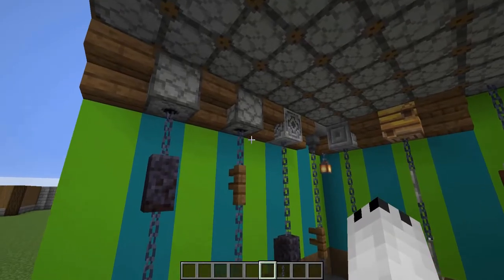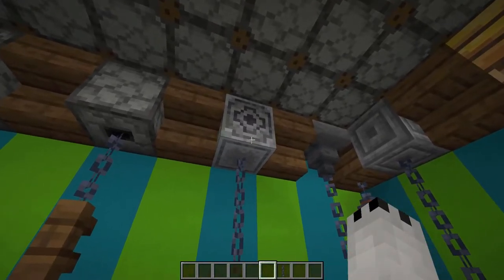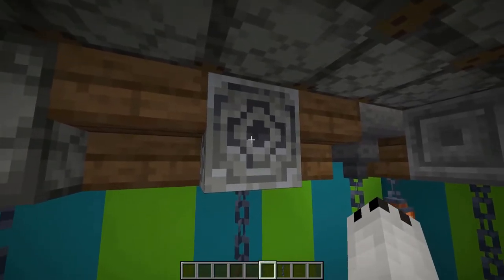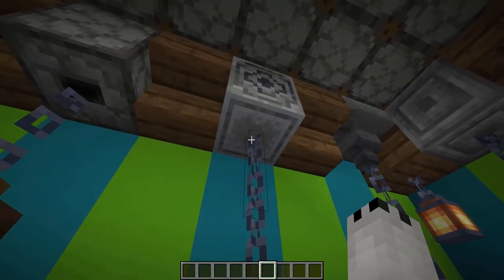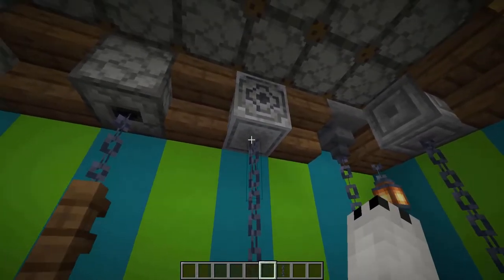Along the ceiling, we have other blocks that work really well with the chains, such as the dispenser. The dropper is really great. Unfortunately, the lodestone - look at that - the lodestone is screaming to have the chain or the iron bar connect with it so flawlessly, but it doesn't have the texture on the bottom. That was kind of a disappointment. The texture is nice for roofs and floors, but oh man, that was so close.